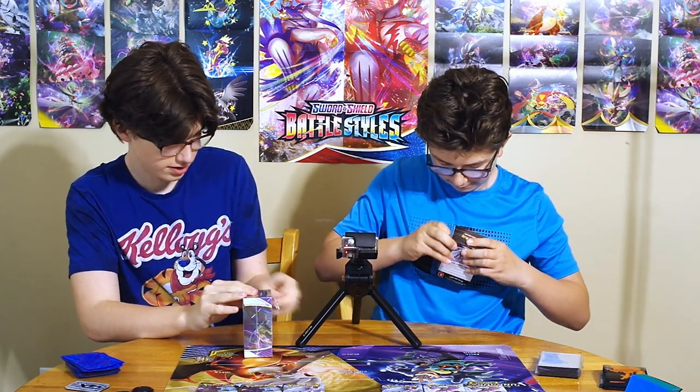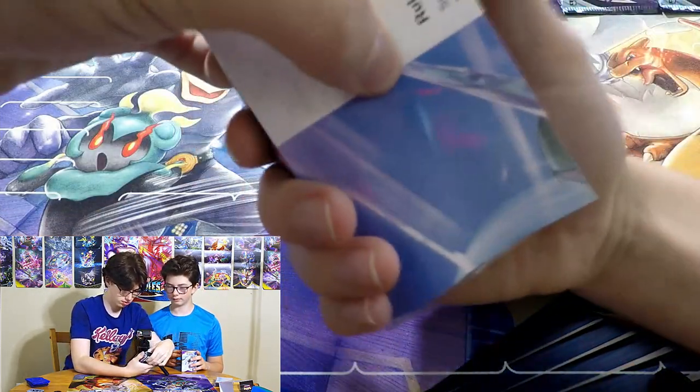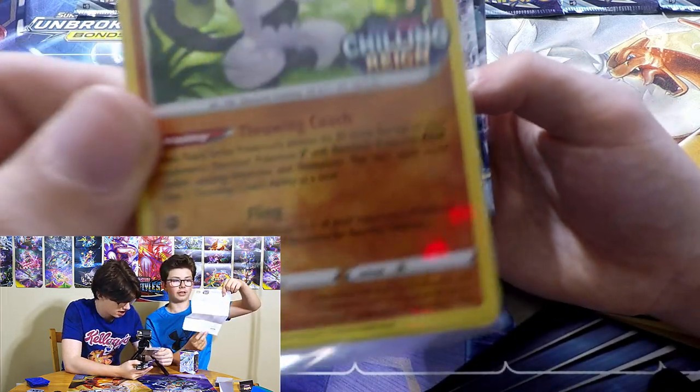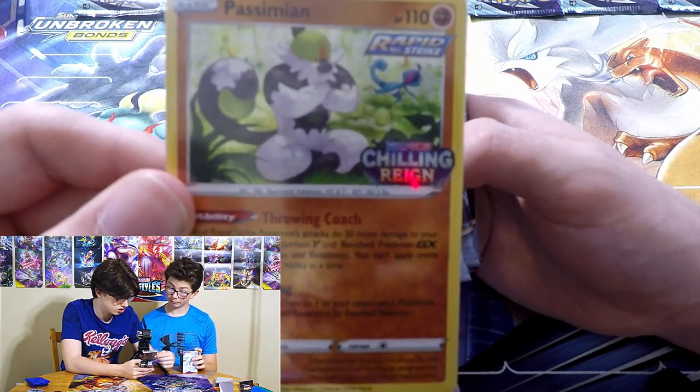Lewis will be opening the first pack, then alternating. Let's get into this box and see what promo I get - I'm hoping for Cresselia. Looks like it's Passimian! That is a sick looking Rapid Strike card with Drizzile in the background. It has an ability that says your Rapid Strike Pokemon do 30 more damage to your opponent's Benched Pokemon V and GX's. Very awesome.